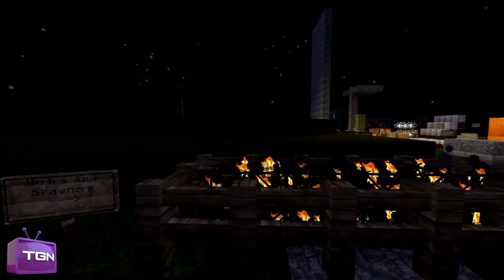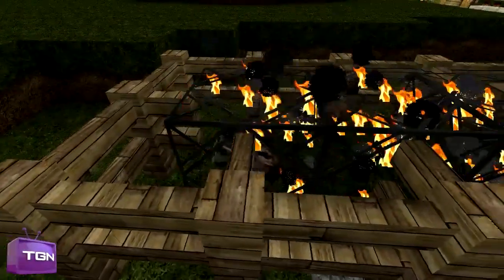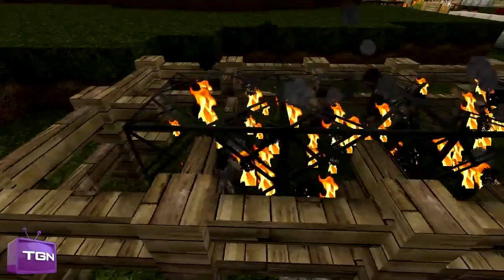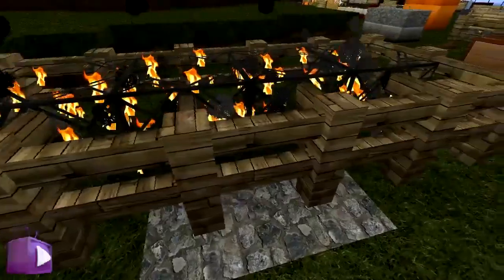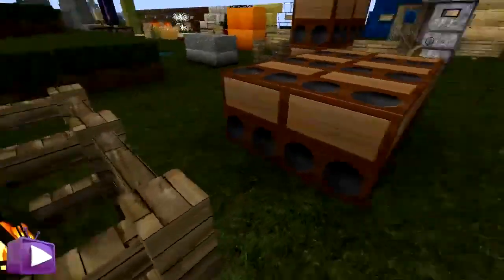We're getting there, and if you'll excuse me turning it to day — sorry, but it's for the sake of the video. Here we have mob spawners. You can see what the basic spawners look like; the mobs aren't spawning for some reason, but you can see a spider kind of spinning around there. The fences look detailed as well — I really like the fences. The spawners are also quite nice; it looks a bit like the glass, just with some extra framing going around and flames going through.